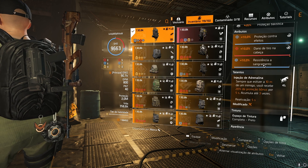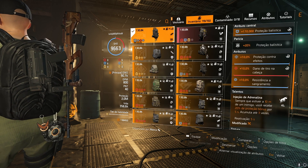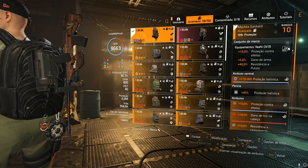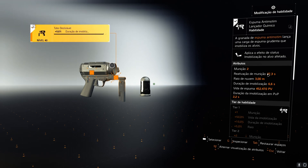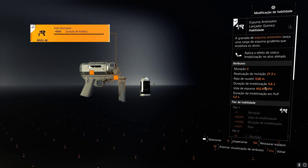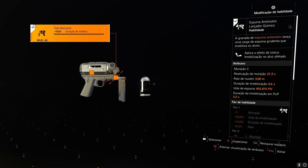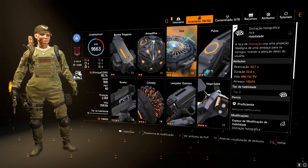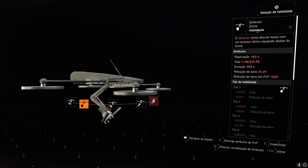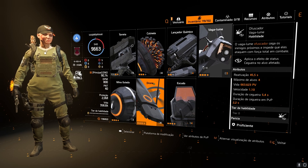A mochila tem a Injeção de Adrenalina: sempre que estiver a 10 metros do inimigo vai receber uma proteção bônus por cinco segundos, acumulando até três vezes. Utilizo também Espuma Anti-Motim, muito bom — você vai ficar colando os inimigos e finalizando eles com a berrante, com duração de mobilização e mais um de munição. Na outra habilidade fica a critério de vocês: pode utilizar isca ou um dronezinho defensor para ter redução de dano de PvP quando você puxa esse drone.